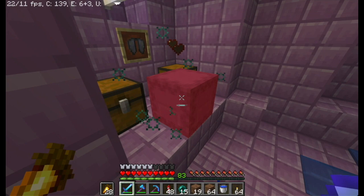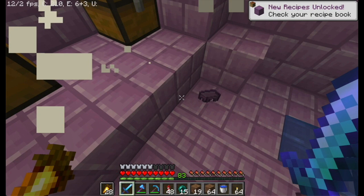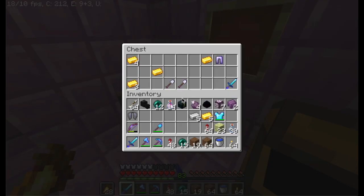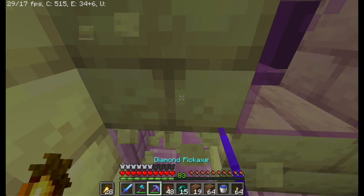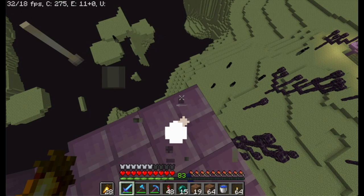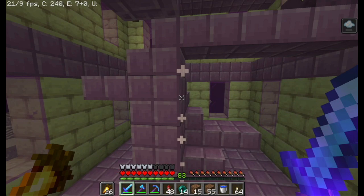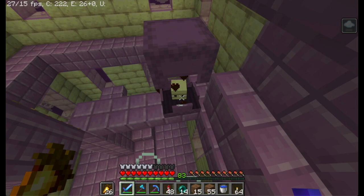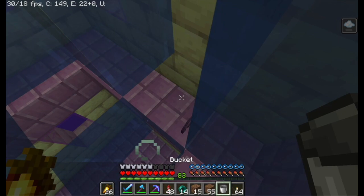Come on. There we go. And shulker shells — this is so exciting. Finally. Oh yes, give me that. Give me this. Do I need that? No, I don't. Give me more. Sure, why not? Wait — Bane of Arthropods? Well, we can remove enchantments now. Let me see. Where did you go? All right. Gimme, gimme, gimme. Here, mine. Ooh, I got a head.